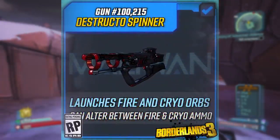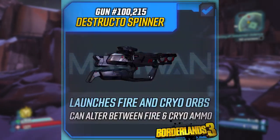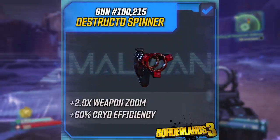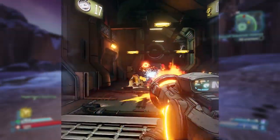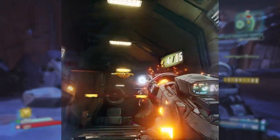Let's stop talking about VIP rewards and move on to weapons. The Borderlands Twitter showed off another new weapon called the Destructo Spinner, made by Maliwan, which launches fire and cryo orbs. It looks amazing, and fire's almost like the Chroma in Borderlands 2 Reborn. Fire and cryo seem like a very strong combination, and I appreciate them keeping up with this series on Twitter.